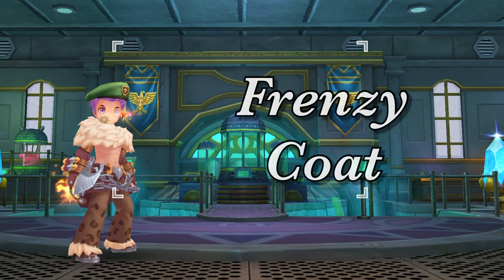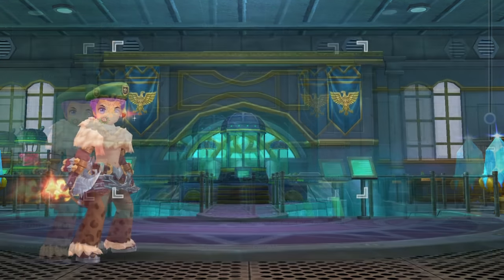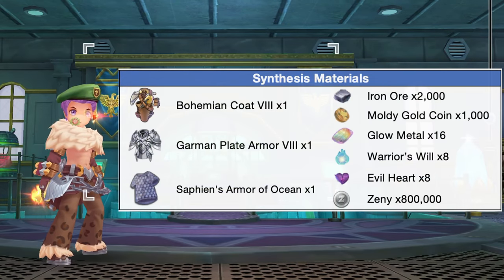Up next, we have the Frenzy Coat. This is an exclusive armor for shadow chasers. In comparison to a tier 8 bohemian coat, the Frenzy Coat will have additional plus 76 def, plus 5% def, plus 1% mdef for every refine plus 1, plus 2000 max HP, and plus 1% attack. In addition, we'll also have plus 2% ignore def at refinement plus 5, and another 5% ignore def at refinement plus 10 when using dagger type weapons. Furthermore, from refine plus 8, we'll have plus 1% ignore def for every refine plus 1. Here are the needed materials for synthesizing the Frenzy Coat.